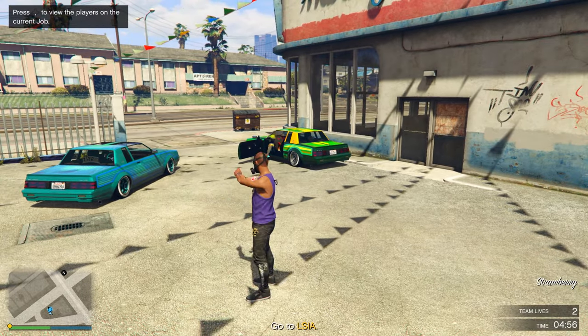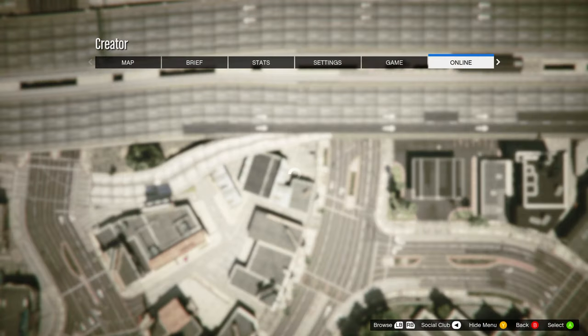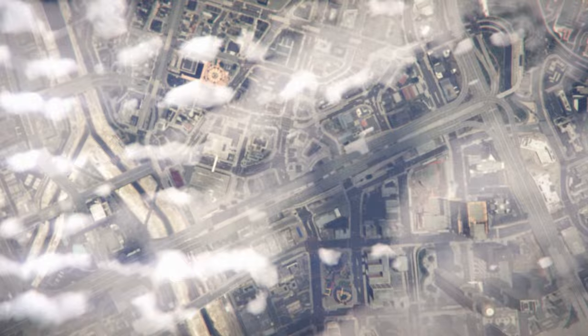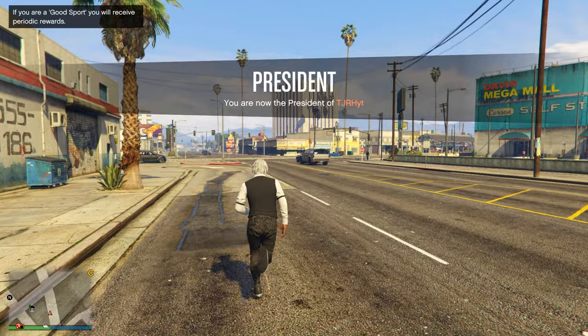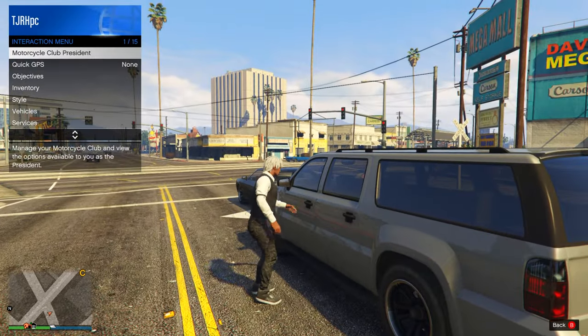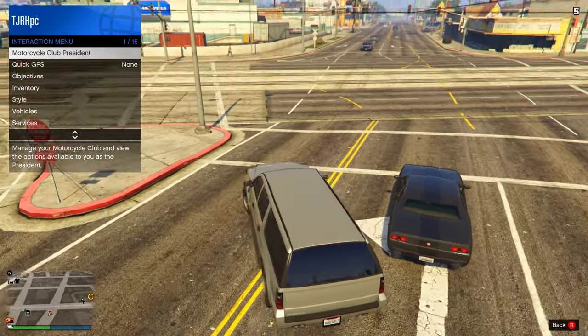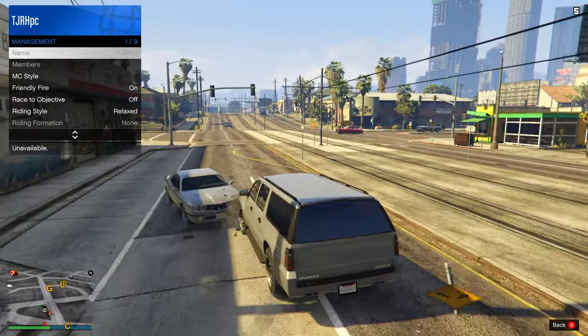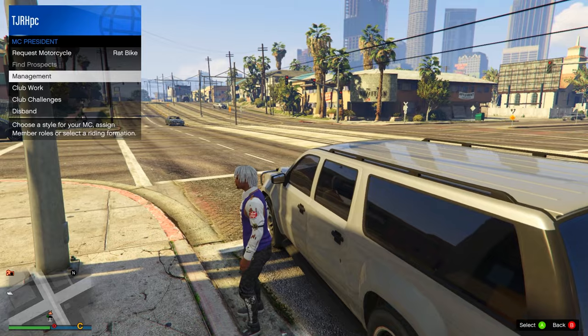In this menu, scroll one to the right on Owned Outfit and ready up. In the mission, wait a few seconds, then quit the job using your phone or open your pause menu and start up Creator, then start a new online invite-only session. When you load in, register as an MC or CEO and sit inside any car. Open your interaction menu, go to MC or CEO Style, switch one to the right on Style, then one back to the left, then exit your car. You'll notice you have this outfit — go save it.